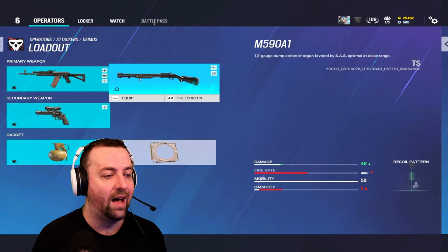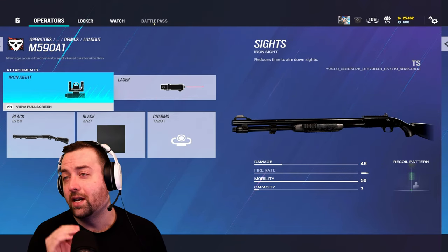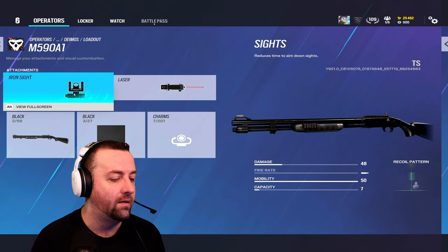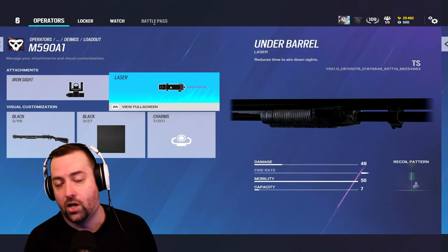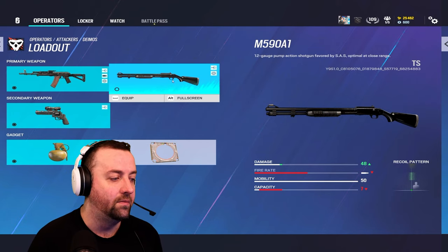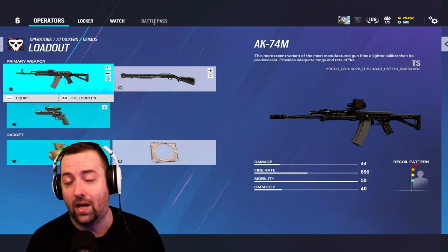Then you have the M5-9, AKA the smoke shotgun. Run it with iron sights — that makes your ADS speed 10% faster versus the 5% increase with a normal sight. Iron sights work well with this shotgun and there's no reason not to run the laser on it. Between these two, it depends on how you plan on playing. If you want to get up close and personal, run the shotgun. If you want additional firepower, bring the AK.